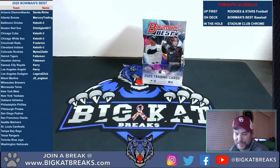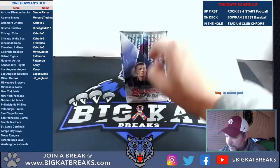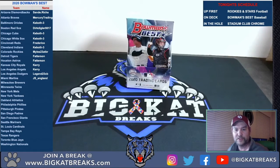Bowman's Best, guys, let's crack this one. Let's get to this break. Bowman's Best — you're gonna get four autos in this master box. There's two mini boxes inside; each mini box has two chrome autos. Bowman's Best is also a two random team, so as you can see to the left of the screen, I've got you in the order that you bought in, and I'm basically gonna randomize the teams and then randomize your names twice to get our teams.